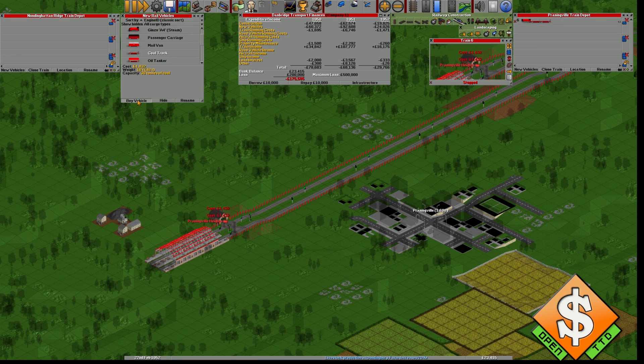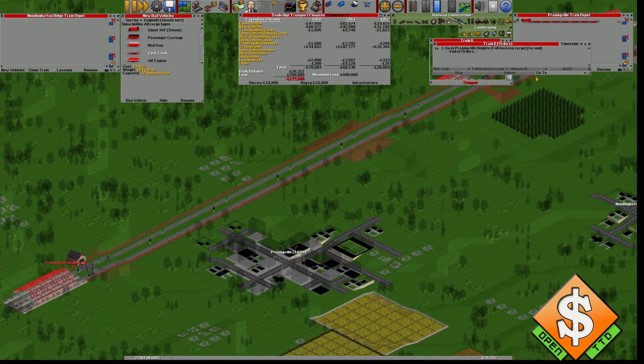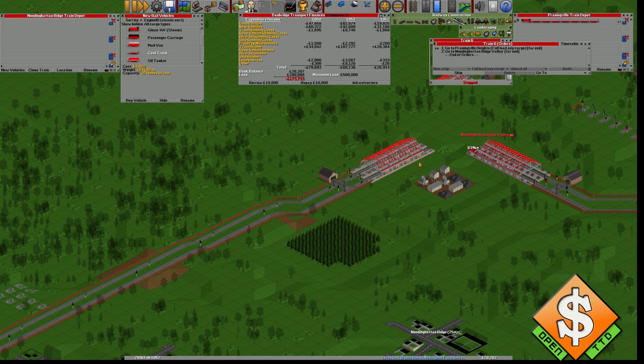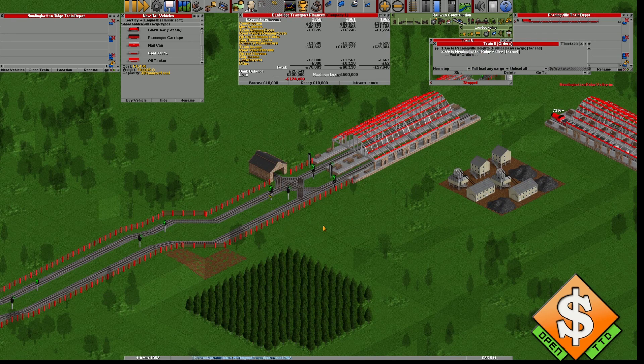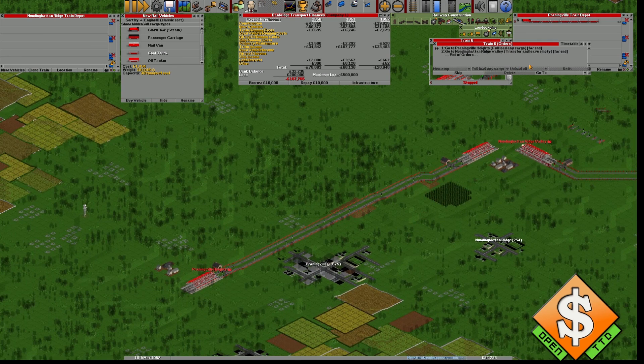I'm still building the train here. We're going to do full load any cargo again, then go to this station. But if we just went back and forth it would not dump all the goods — it would keep a full load of the initial cargo since this station also has coal. So what we do here is unload all first. The best approach is to leave it empty, and if the station has the same supply — coal here — you need to do the transfer. That's the basics of it.